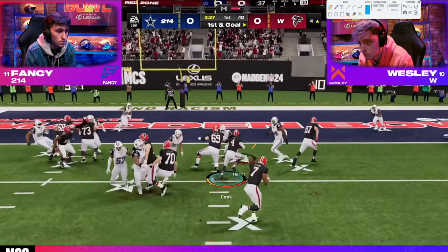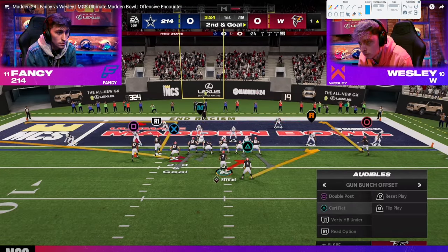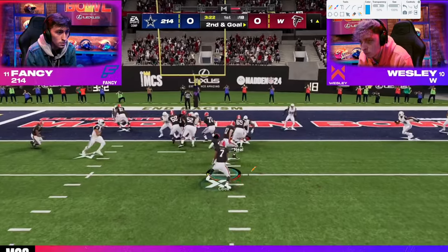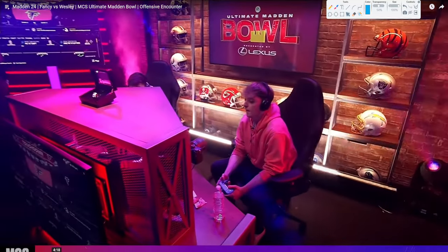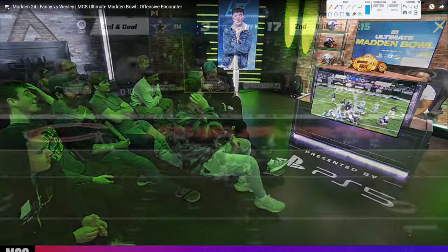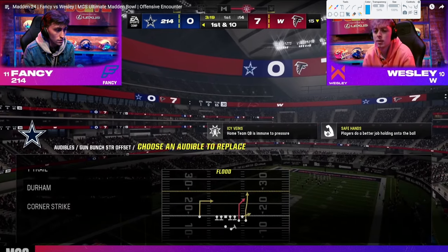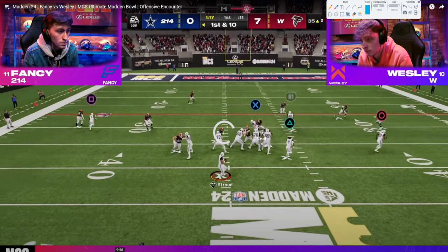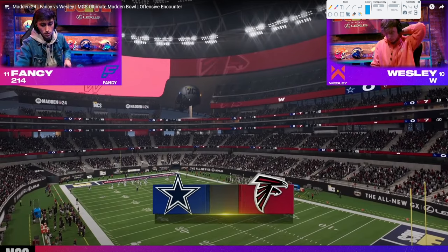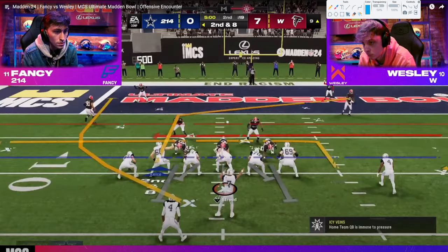Here we try to run the ball just to see if we can get a free seven — not able to get it. Second down, same kind of thing. He ends up running the ball again, and this time he's able to get in. That's a free seven. Now we turn to his second drive. Wesley's played really good defense, but in this video I mainly wanted to focus on Wesley's offense and really try to get inside his head a little bit on why he does what he does, when and how he does it.